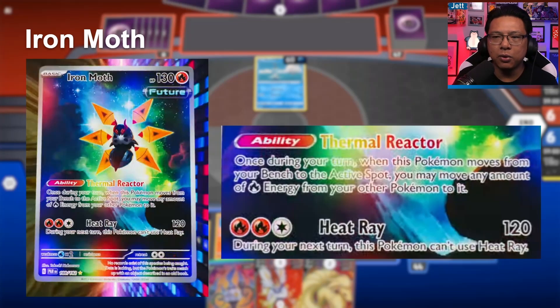Iron Moth is basically a futuristic Volcarona with the ability Thermal Reactor — once during your turn, when this Pokémon moves from your Bench to the Active spot, you may move any amount of Fire energy from your other Pokémon to it. Its attack Heat Ray costs two Fire and one Colorless for 120 damage, but during your next turn this Pokémon can't use Heat Ray. Probably not going to use this one too much, but it's worth noting that it still gets a full art slash Special Illustration Rare treatment, which is really nice to see.